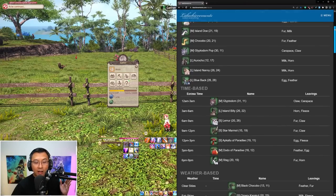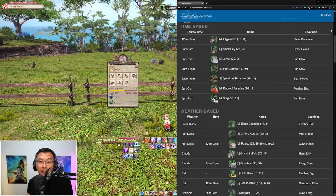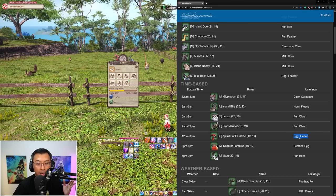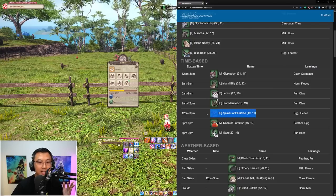Now let's talk about rare creatures. There are two categories: time-based rare creatures and weather-based rare creatures. For time-based, creatures from the Glyptodon all the way to the Stack spawn at three-hour intervals of Eorzea time. So if you're targeting a specific capture, track the time at which they normally spawn. Interestingly, for example, the Apkalu of Paradise has egg as the guaranteed drop and fleas as the rare chance — which is the direct reverse of the common Apkalu. This is another reason to capture rare creatures: they give you diversified materials.